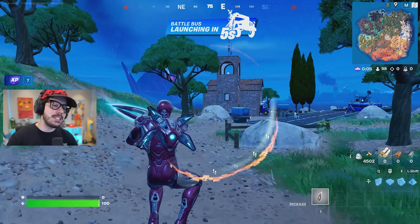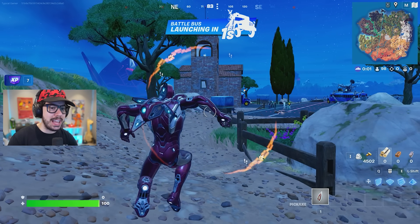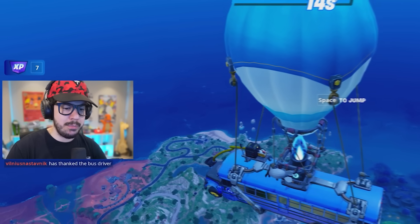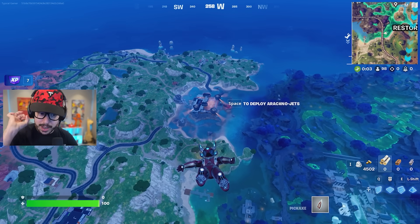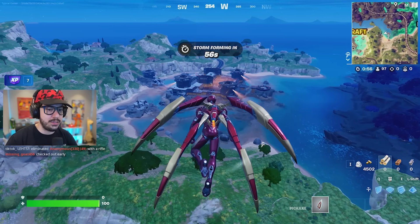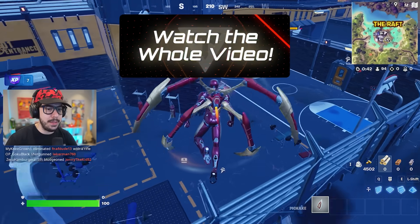The Fortnite Iron Man update is officially here and we're going to check out everything that's new. First things first, has anything changed on the map? It doesn't really seem like it, but there's probably a bunch of small changes. I'm going to land at the raft and see if I can find the new stuff. I'm going straight for an Avengers chest to find the new Iron Man mythics.